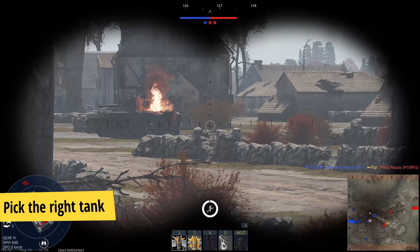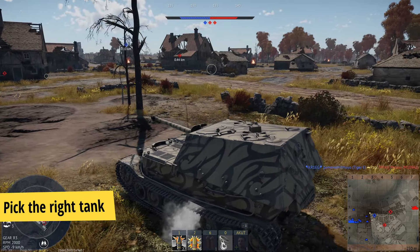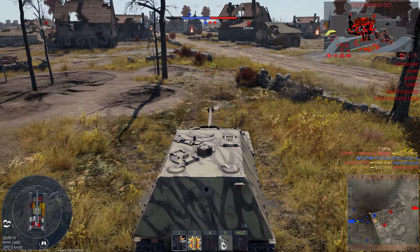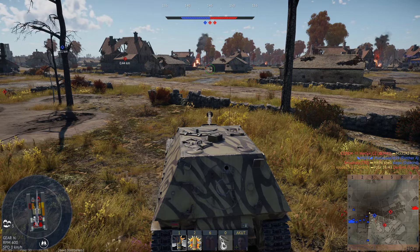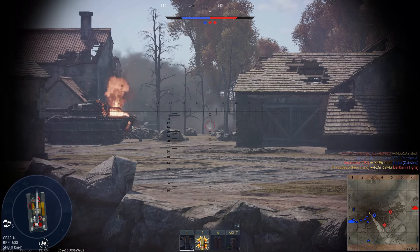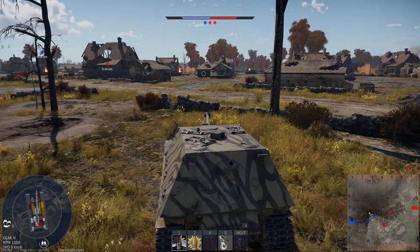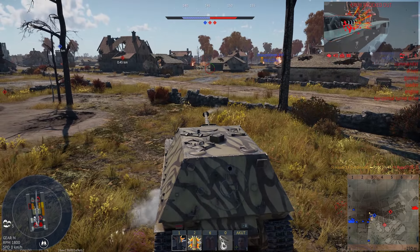Tip number three: pick the right tank. Some maps are just not designed for the Ferdinand. Especially when you have a full uptier and you face more and better armored vehicles. On some maps, especially town maps, you can't find a position where you can oversee a wide area, go hull down, and have a backup route. Playing the Ferdinand from the third row occasionally worked, but it always felt stressful and like a full-time job to make it work. Or when you go to a more remote and safe spot, you only encounter a few hostile tanks. Don't get me wrong, you can play it on any map, but you have other tanks in your 6.7 lineup that might be better suited for some maps.